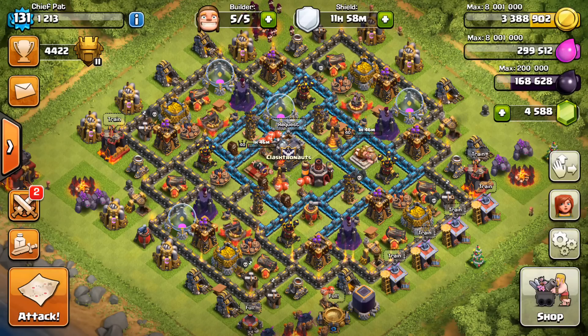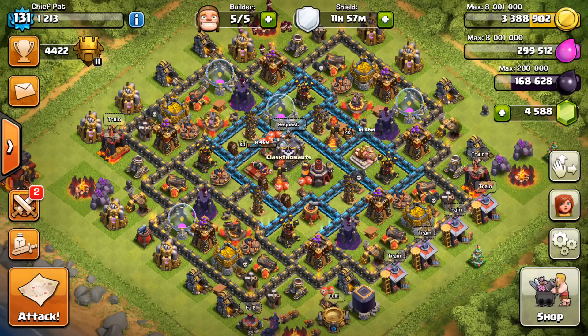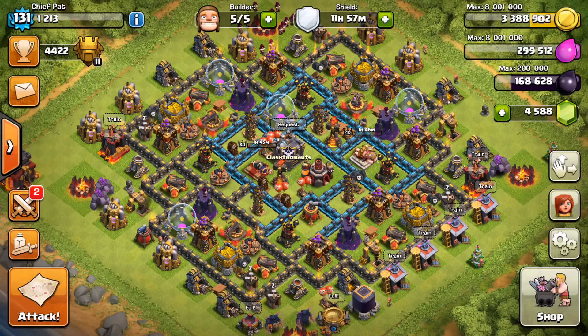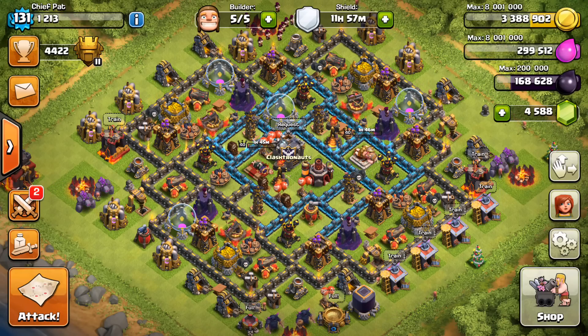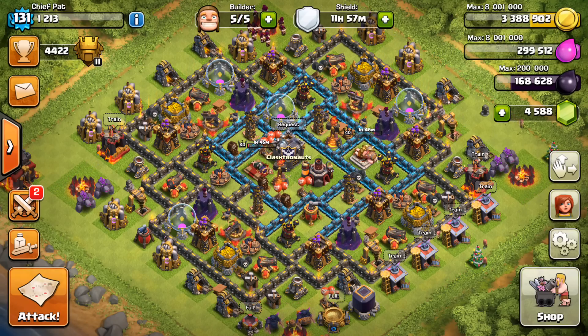I got 63 trophies in a matter of 5 minutes, which was insane, and ended up at 4,422 trophies for the day. I was actually at 4,442 before someone attacked me and stole 20 trophies — my biggest loss yet. So I'm going to redesign my base, because putting my Town Hall on the outside isn't going to work that effectively anymore at this trophy level. Hope you guys enjoyed the video — some really awesome raiding today. I made it all the way up to Titan 2 and I'm going to keep pushing. I really hope you guys are enjoying this series because I'm having a surprising amount of fun pushing through Titan. Until next time, peace out.